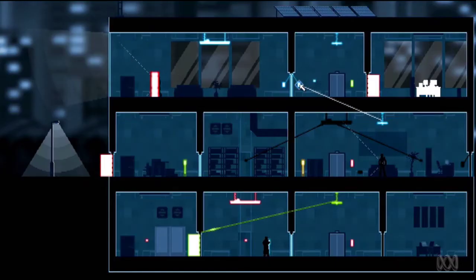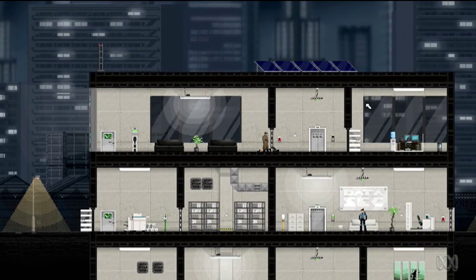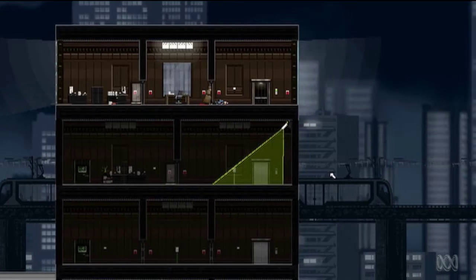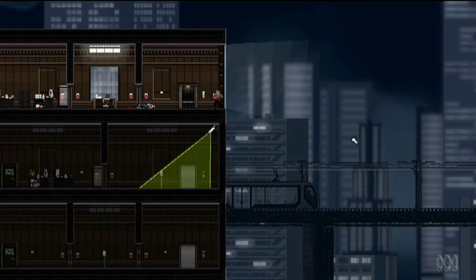Or you can even set up more intricate chain reactions. You'll eventually come across more complex buildings with different coloured circuits, where you'll need to find and hack into each circuit access point before you can start messing around with them. It's a really clever mechanic, and while there's usually a pretty straightforward solution, it can take a couple of creative attempts to achieve your objective. And then it's just a simple hero leap into the subway exit.